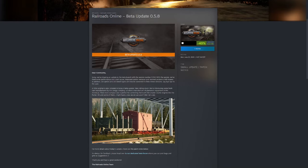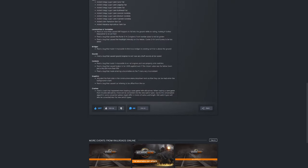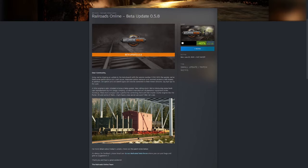Hey there folks, welcome to another Railroads Online video. Today we're going to take a look at something new to the game as part of beta update 0.5.8, which will soon come to the standard release of the game. We got some new rolling stock, quite a bit of it. They've also gone over a few fixes as far as performance, some spline and track fixes. I'll link it down below, but let's hop in and take a look at that stock.